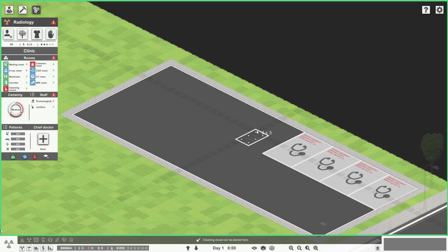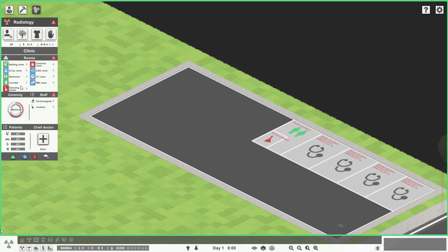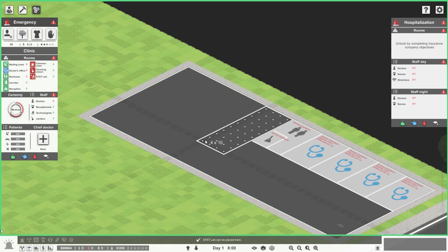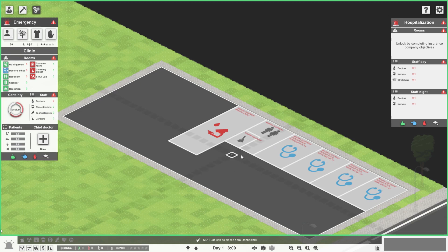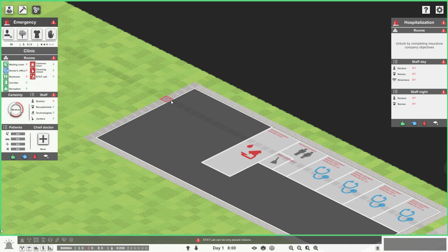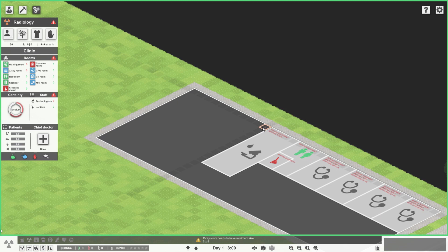That'll allow us a pretty decent bathroom in there - it's not the biggest but it'll work. We'll do restrooms like so - you can have two doors here. That's what I'm going to do for a bathroom. Now I'm going to do the stat lab - go back to emergency, get the stat lab in place. There you go, the corridor is over there - that's a pretty good setup. I can ultimately change this into another doctor's office if needed. That's going to be a nice big stat lab, and then I'm going to move to x-rays.